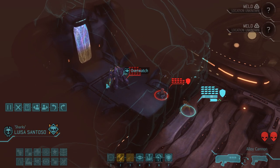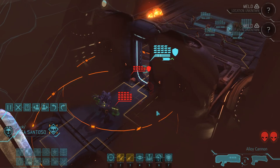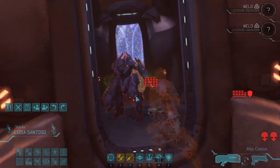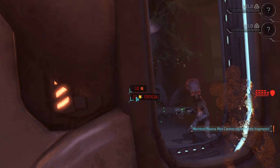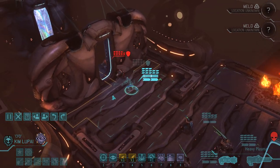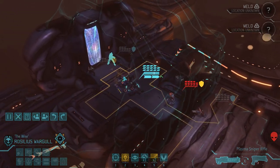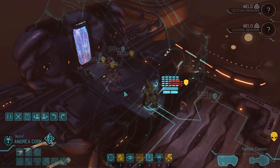Our first two enemies will be a mechtoid and a sectoid commander. Please forgive me if I'm not focusing too much on the minute details of combat in this episode - this is already going to be a long mission, and judging from the enemy types most fights will not be too challenging. Luisa already takes out the mechtoid all by herself, and before we go for the kill on the sectoid we can move everyone else up, because mech trooper Andrea Cook is going to use her kinetic strike module to punch the sectoid commander out of existence.